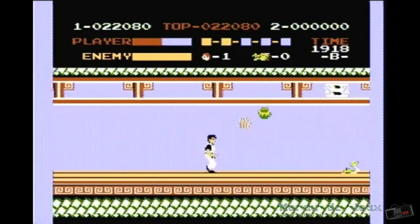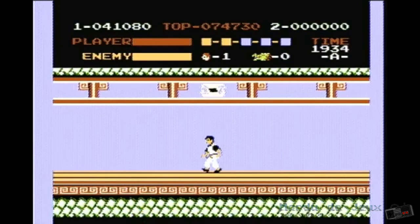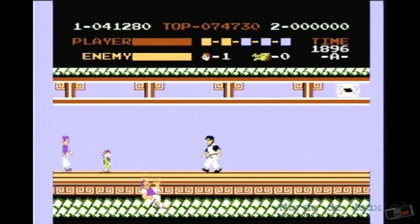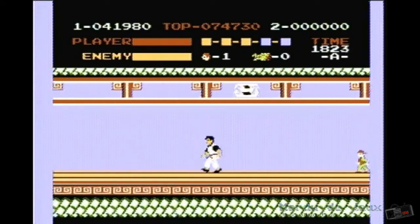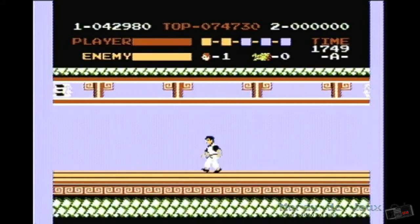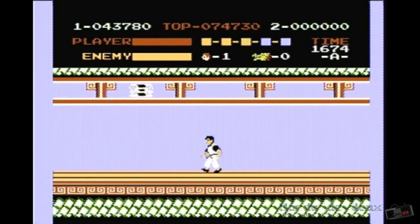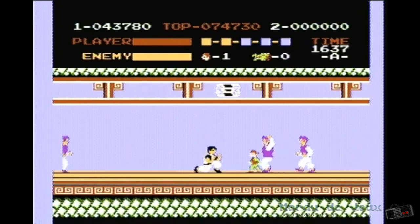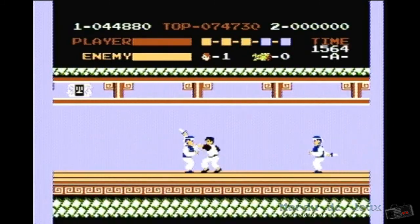Le jeu contient 5 niveaux qui se terminent en moins de 3 minutes chacun. Trois types d'ennemis sont présents pour vous empêcher de retrouver votre Sylvia. Il y a les Grippers, qui sont les ennemis les plus inoffensifs, puisqu'ils ne font que se coller à vous et font baisser votre barre de vie. Ensuite, nous retrouvons les Knives Throwers, qui lancent des couteaux au niveau de la tête ou des pieds de notre héros. Pour les éviter, nous devons nous mettre à genoux ou sauter par-dessus les projectiles.